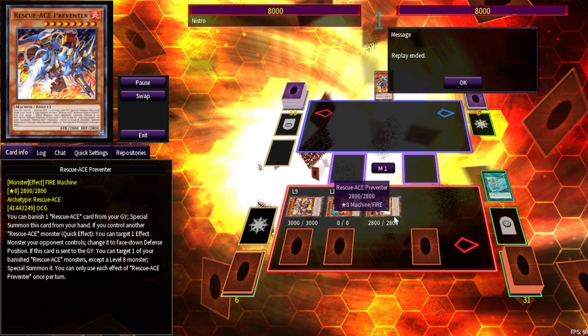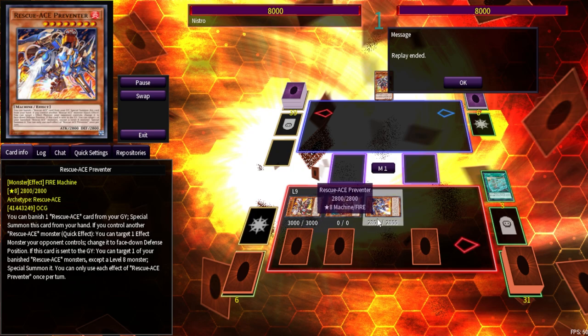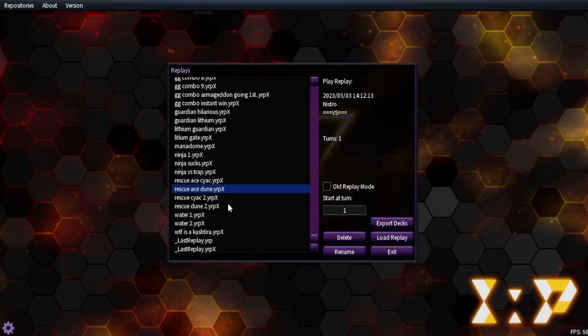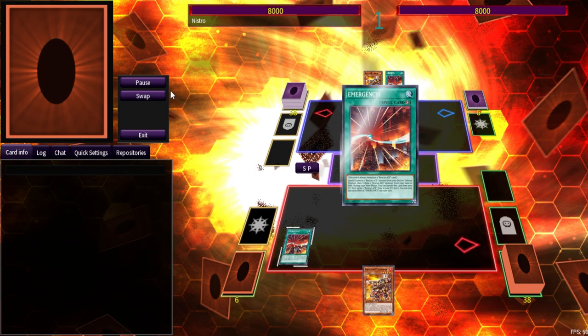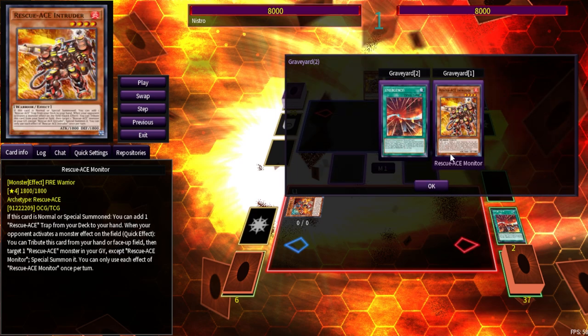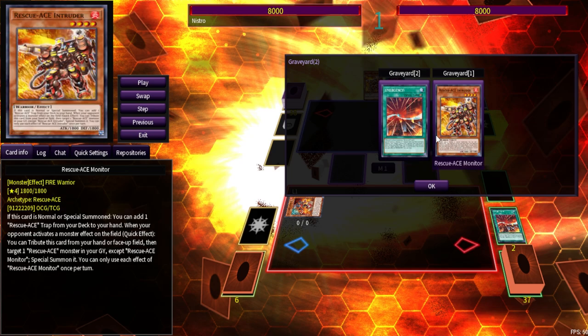So that's the showcase — now you have three interruptions instead of two, you still have Reinforce making Turbulence unaffected by monster effects, and it all works a lot better. Now that you have one-card starters it just makes the deck a lot more fun to play. This next showcase is a one-and-a-half card combo — I put Monitor in here to show what Emergency can do. As long as you open Emergency plus any Rescue Ace in hand that isn't your best ones like Hydrant, you're good.